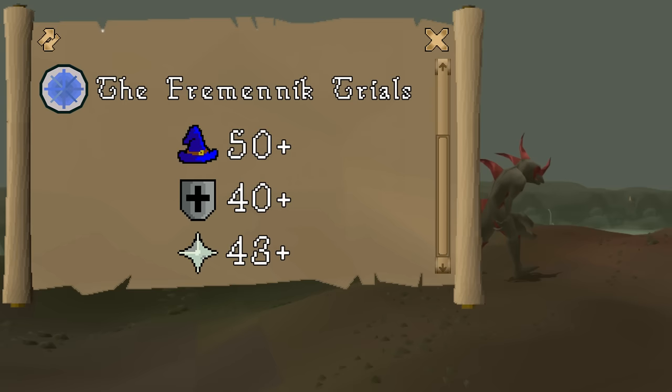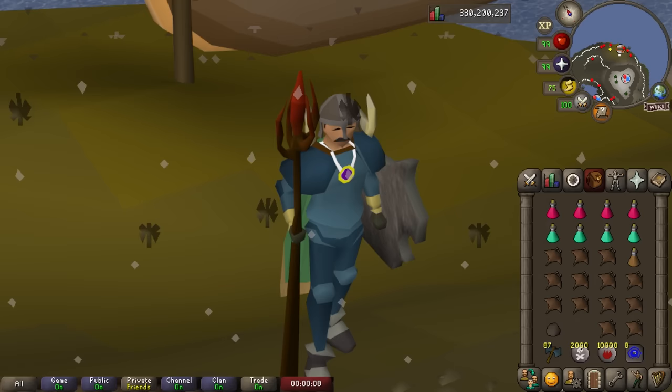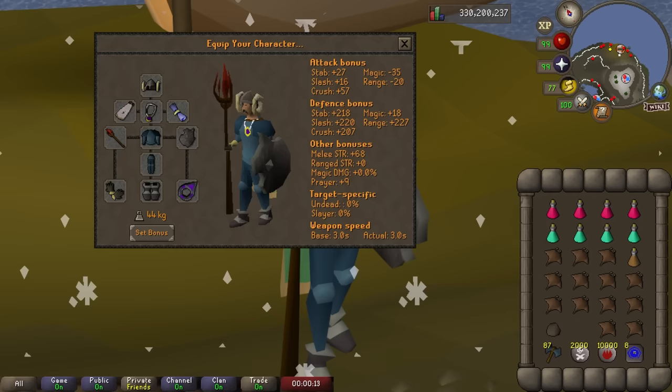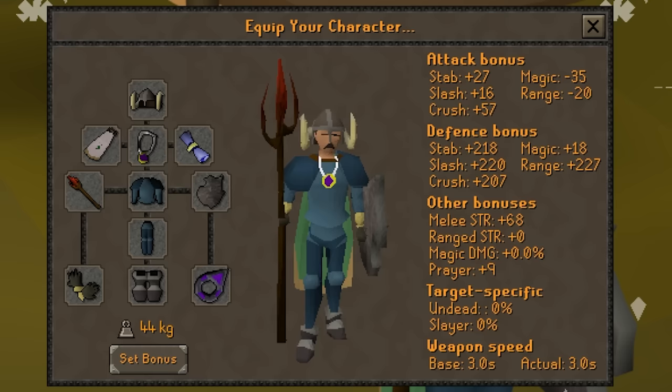You need a minimum of 40 Defence, although higher is better and lets you stay longer. 43 Prayer is highly recommended. To access Waterbirth Island you also need to complete Fremennik Trials. For equipment you're just bringing your Iban's Staff as your only mage piece. The rest is just the tankiest armor you can find, ideally prioritizing range defence — minimum probably rune armor, but barrows would be better. A Granite Shield is really nice; just as tanky as you can get.